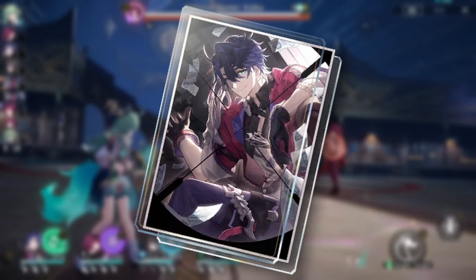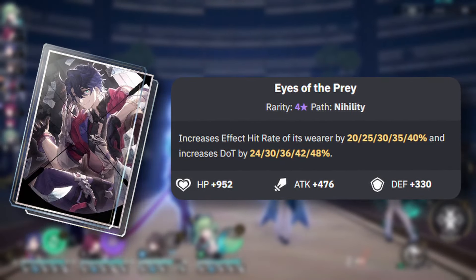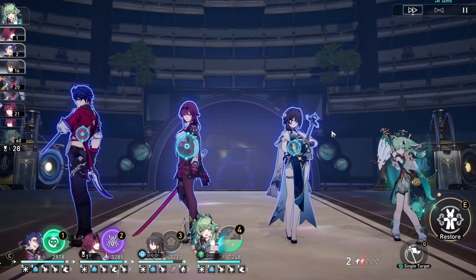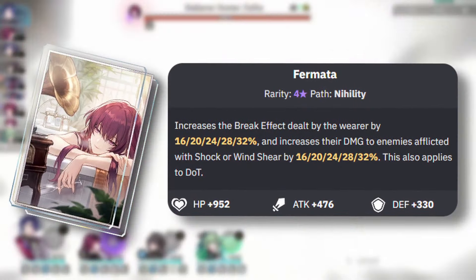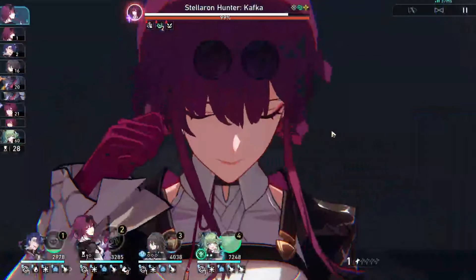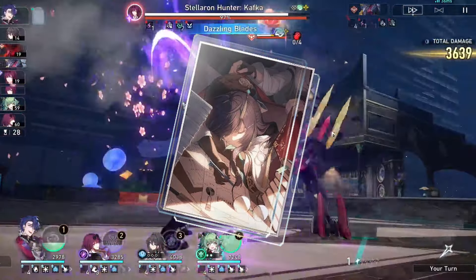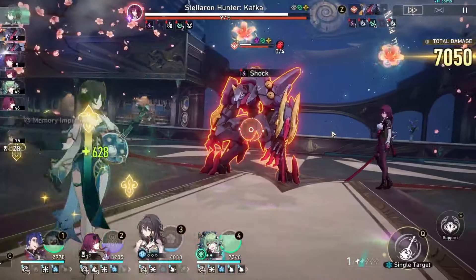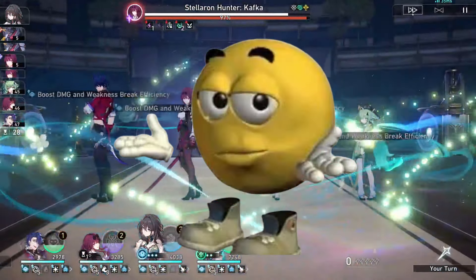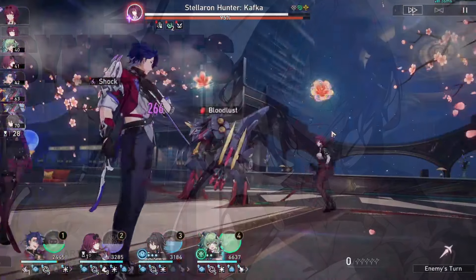Her technique instantly attacks, deals AOE lightning damage to every enemy, and inflicts shock to all enemies as well. For the trace nodes: the A2, once unlocked, triggers every DOT applied to the enemy whenever Kafka uses her alt. Her A4 gives her an extra 5 energy whenever any enemy that still has shock is defeated. Her A6 increases the base chance for her alt, follow-up, and technique to apply shock. Gameplay-wise, just spam skill — the only thing to pay attention to is the timing of her alt, making sure enemies have enough DOT and you're not wasting energy by holding it too long.